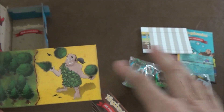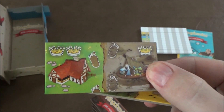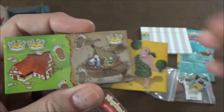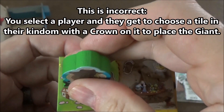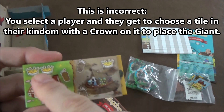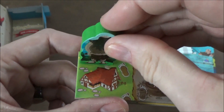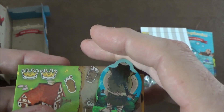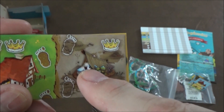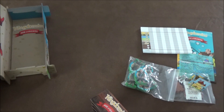The new tiles have giants on them. If you draft a tile with a giant and add it to your kingdom, you have to take a giant meeple and place it on one of the tiles in your kingdom that has a crown — single or double crown, it has to go there. If you ever draw a tile with footprints on it, you get to take a giant from your kingdom and place it in somebody else's kingdom on one of their crown tiles. While a giant is on a tile, those crowns basically don't exist — it still counts as that terrain type but does not count as a crown towards your total. It adds a little take-that to the game.